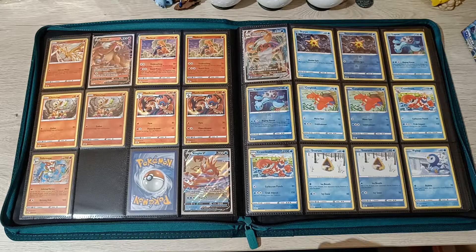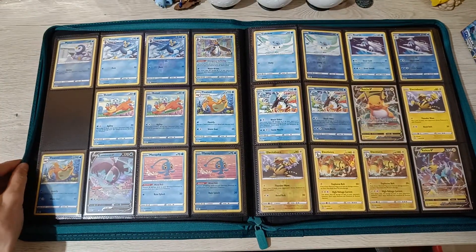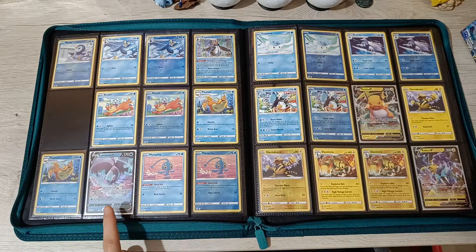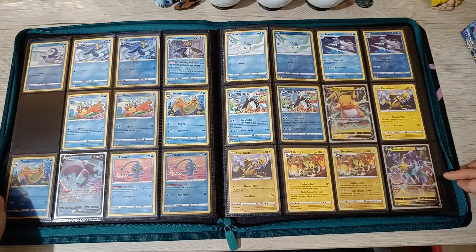We got the Kingler V and V-Max, awesome. Next page, we're only missing Empoleon Reverse Rare. The rest - we got Lumunion V, Raichu V, and Raiku V.